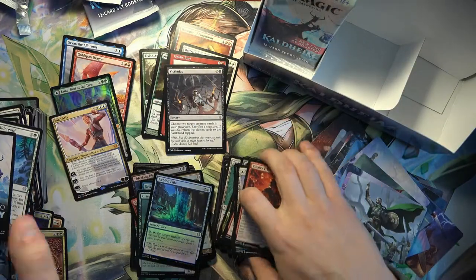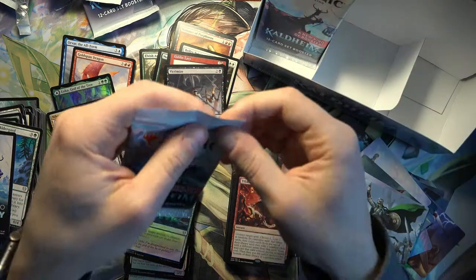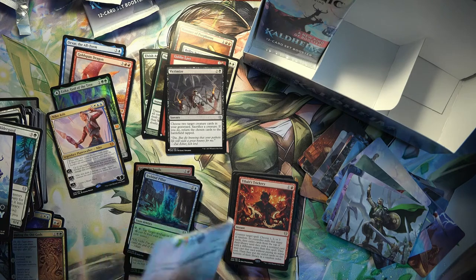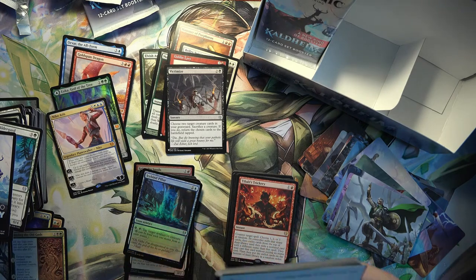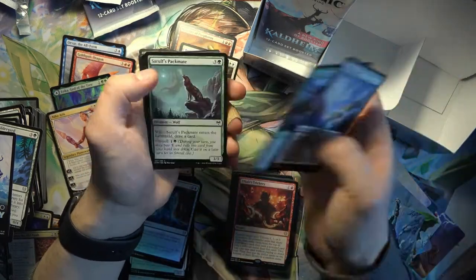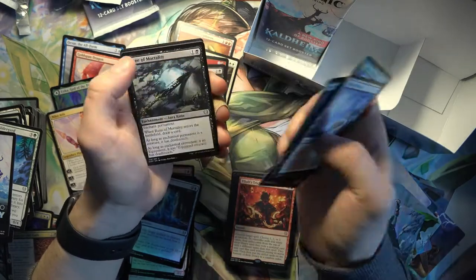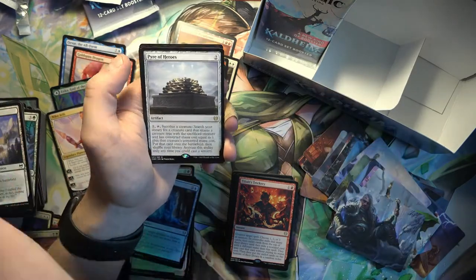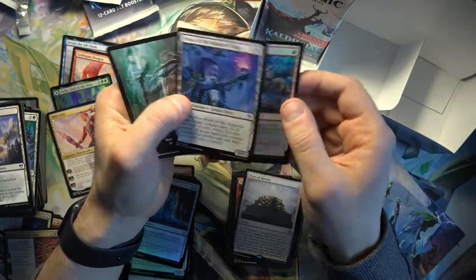Pyre of Heroes - one of the better rares in the set, and a foil Frostbite.